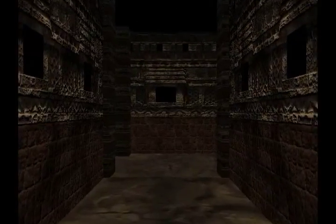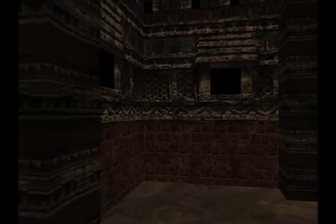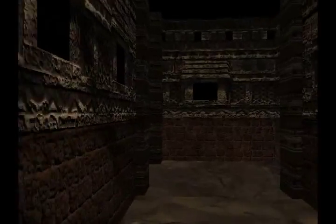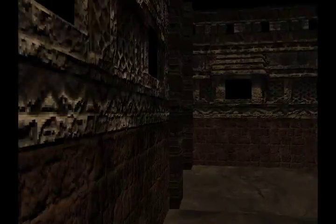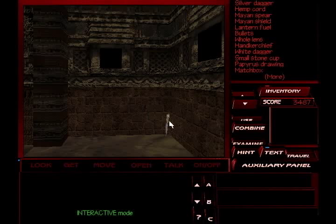Now there are only two more items that we need to bother finding here in this second half, and we will go find them both before we do anything else. I'm so glad I have a map. Now we've got to go around this corner — it wasn't the straight shot. There it is. It's another of those ceremonial daggers.